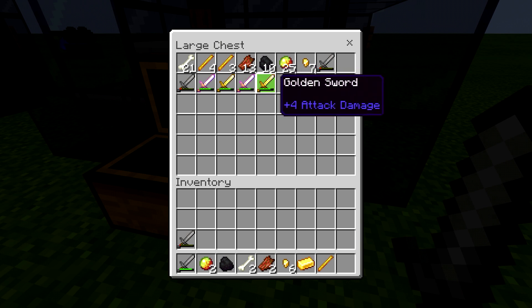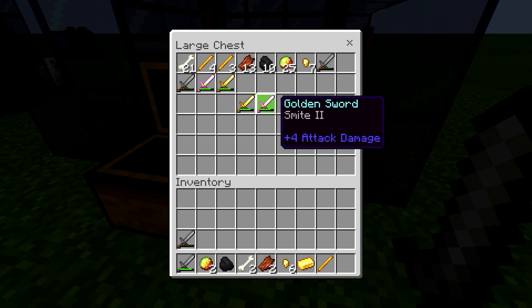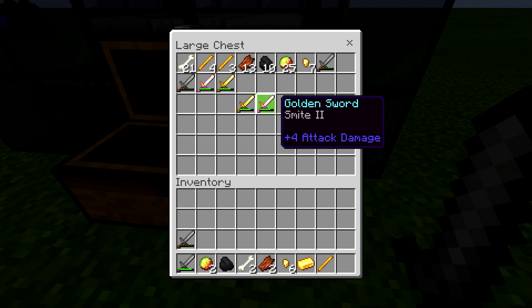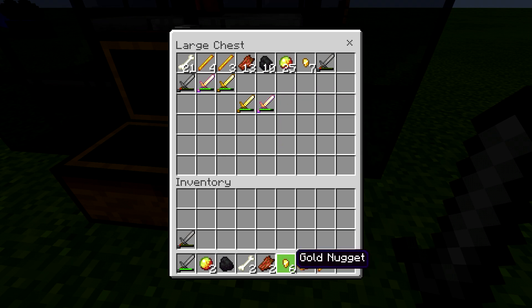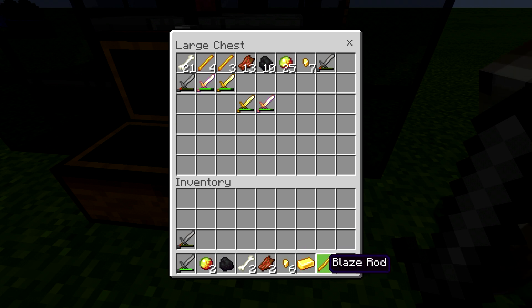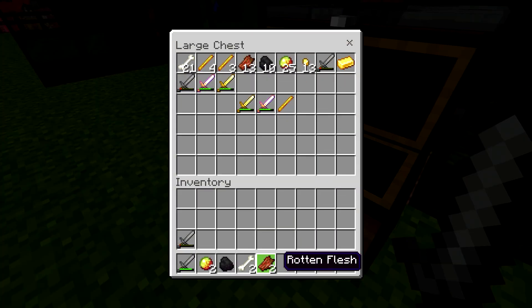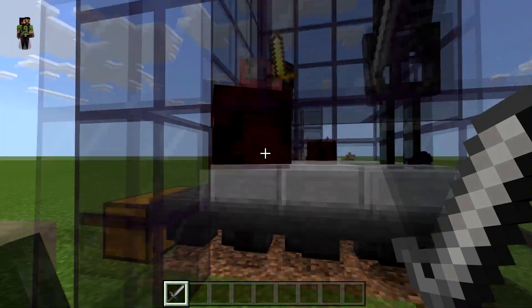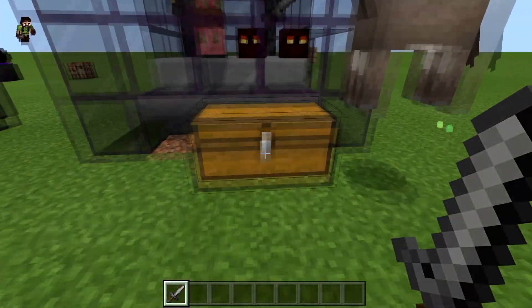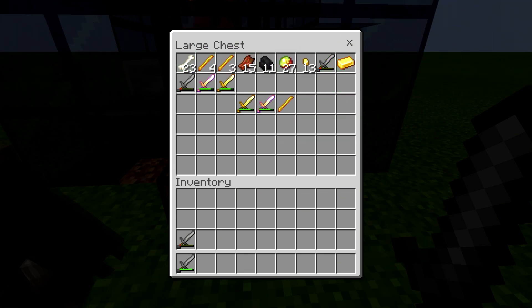You get a lot of gold swords, which you can smelt into nuggets. Use the grindstone to pull off the XP from enchanted swords, then throw them in a furnace for a gold nugget — over time those nuggets add up. You also get magma creams from the slimes, blaze rods, bones, and gold swords you can fix up to use in the farm itself.